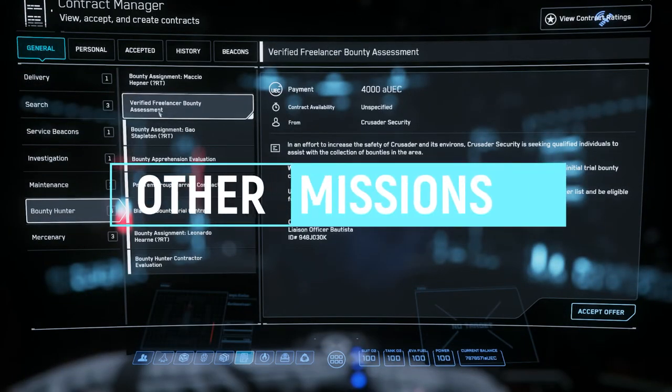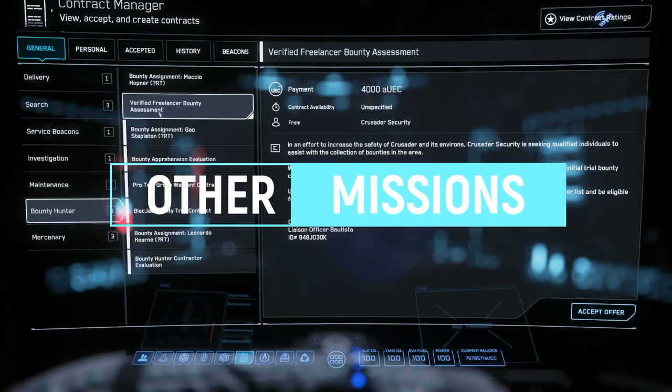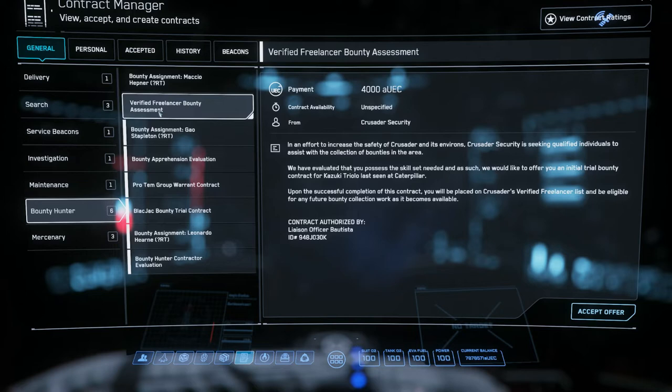There are a couple of other missions to be aware of when doing bounty hunting. Depending on your area, you'll need to take an assessment mission from ArcCorp, Microtech, Crusader, or Hurston just to show them you can do the bounty. For example, the Verified Freelancer Bounty Assessment from Crusader Security pays 4,000 credits and you don't have to pay to take it — the 'from' line tells you which company's mission it is. You should also be aware of the Pro Group Warrant contracts, which you'll need to complete before getting group missions — some of the most profitable missions in the game. Last I checked, the only two places to get group missions are Crusader and Hurston space.